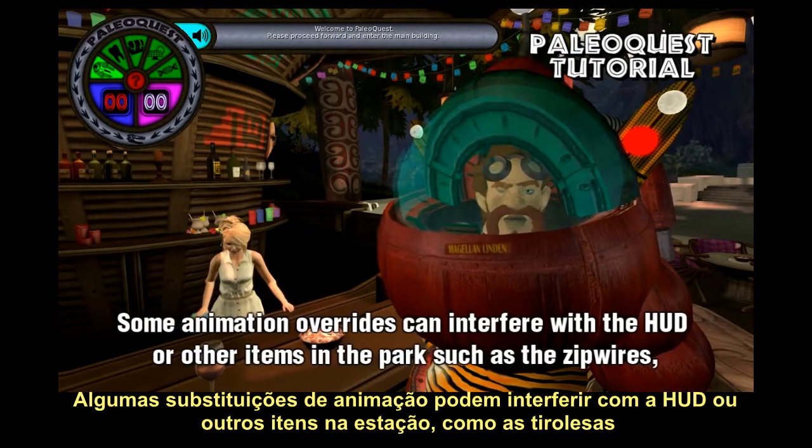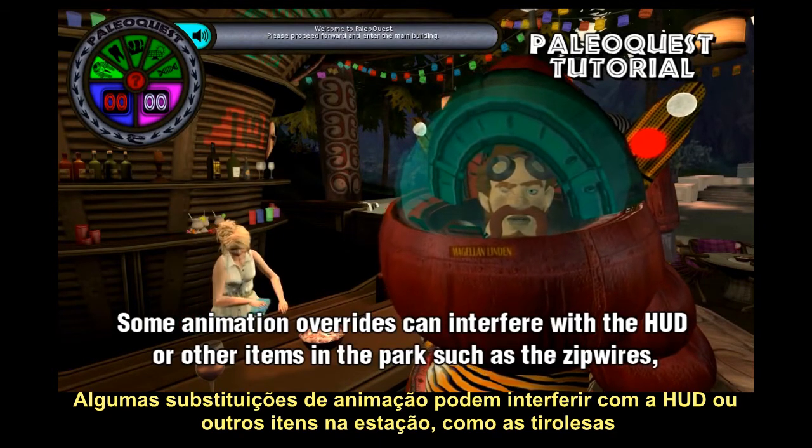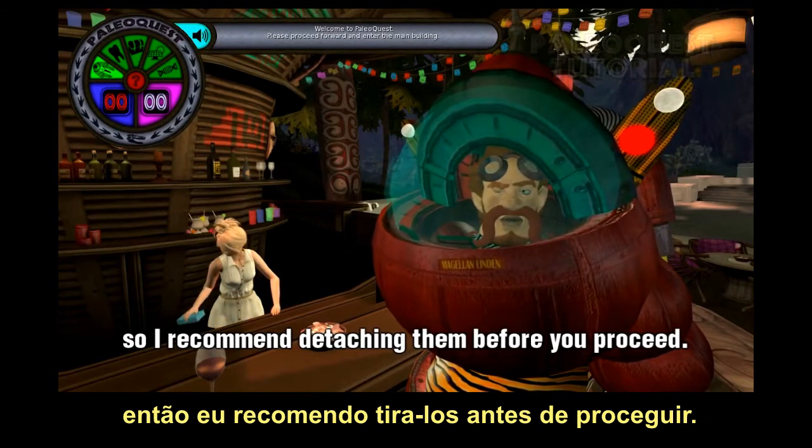Some animation overrides can interfere with the HUD or other items in the park, such as the zip wires. So I recommend detaching them before you proceed.